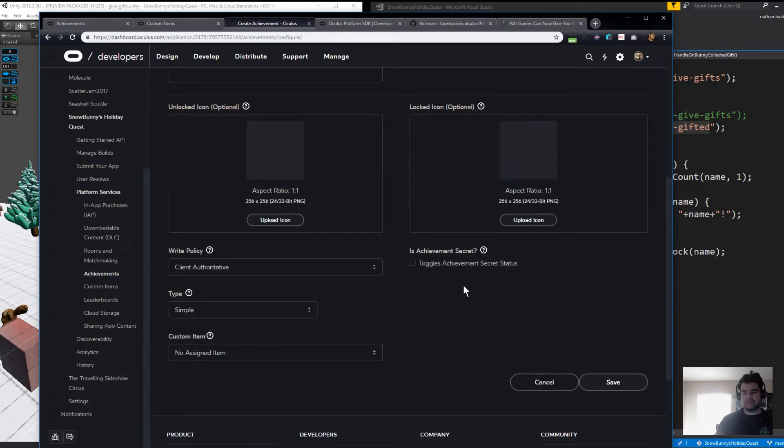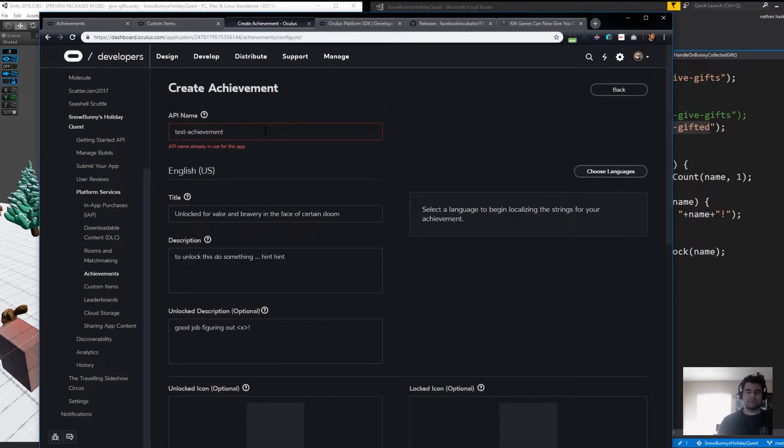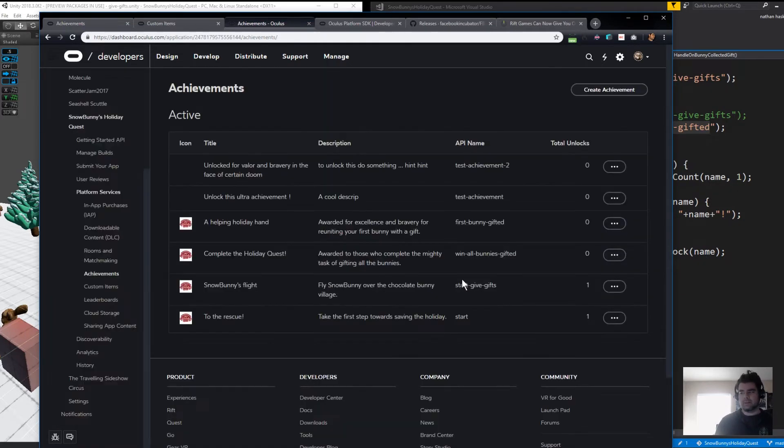When you've set these basics, go ahead and hit save. Looks like I've already used that name, so we'll call this 'Test Achievement Two' — very original. And here it is. This is from the first time I tried to make the tutorial. So once you have that, that's step one. You've created your achievement in the Oculus platform.